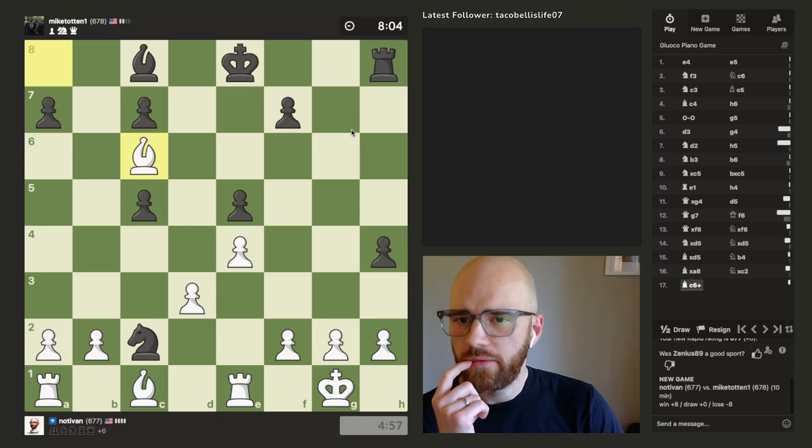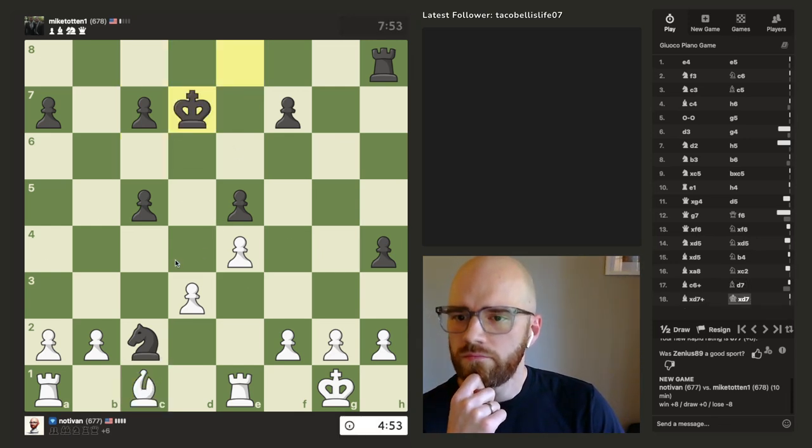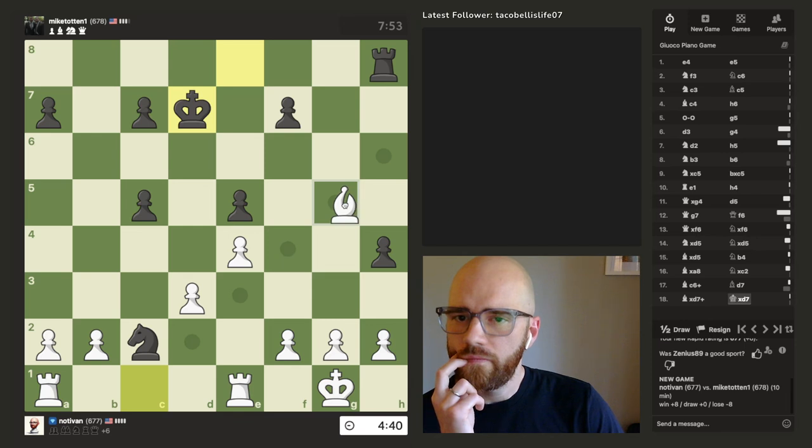I think he'll be forced to move to a green square. If he goes here, I might be able to do this. Hopefully he just goes here — actually, this is great for me. I really like that move. The question is which one do I want more? I'm losing a rook either way, so I'd rather have them defend each other.